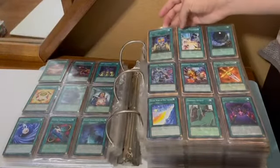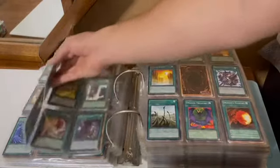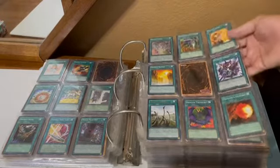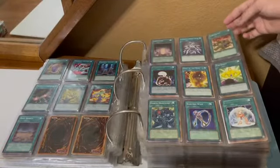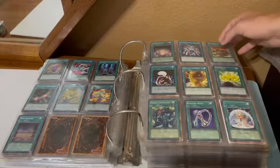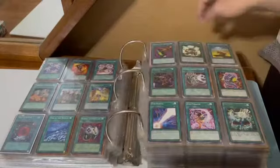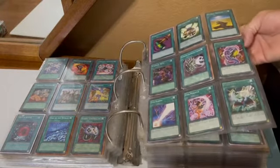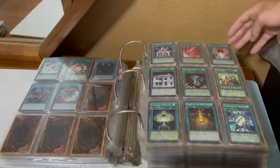We got different Dimension Gate, Divine Sword Phoenix Blade, Double Summon first edition — might have, I'm not sure if I have a first ed — more D's, and then we get onto the E's. Ekibyo Drachmord is one of my favorites.